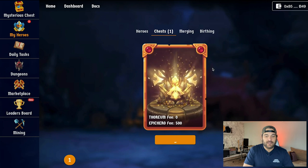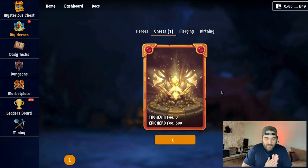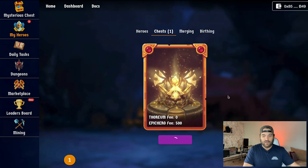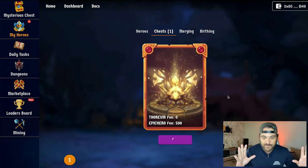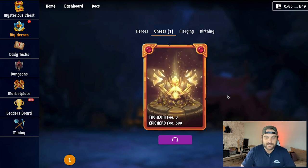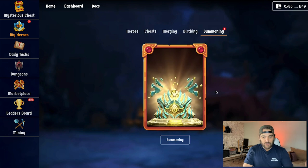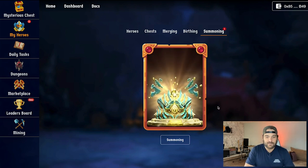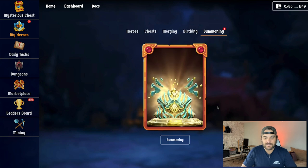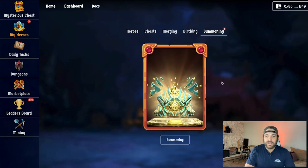Here we go — fingers crossed, we got a rare one, let's hope! We're going to summon the hero. It's serious anticipation — it's like Santa Claus coming down the chimney. I thought that was the character first, but hopefully it all comes together and gives me something spectacular. We can't click on anything here, so it's still summoning.